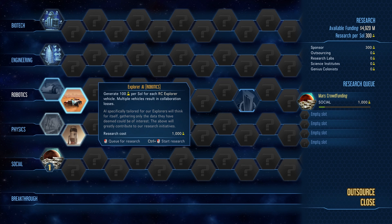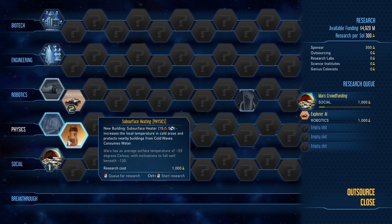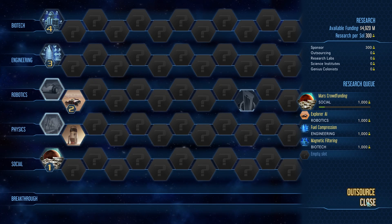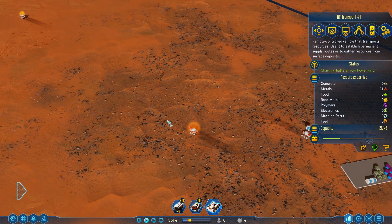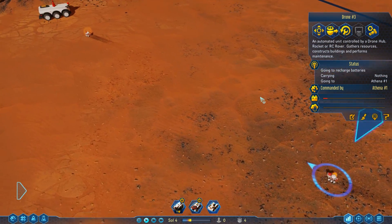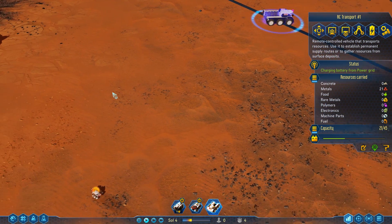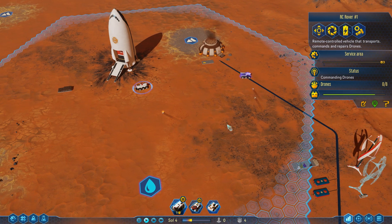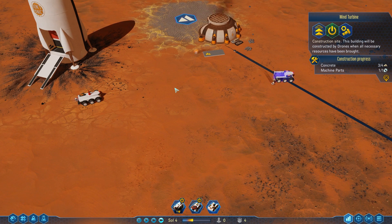Research complete. Now we can research 'Explore AI — generate sol for each explorer,' I'll go with that. New building available: subsurface heater — increases local temperature of cold areas. We don't need that just yet. Let's queue up a couple more research items. Let me speed this up — I really want this last building to get finished. This rover has low power, so he's heading over to the power line to recharge. We should have placed the rover more centrally so drones can recharge easily.